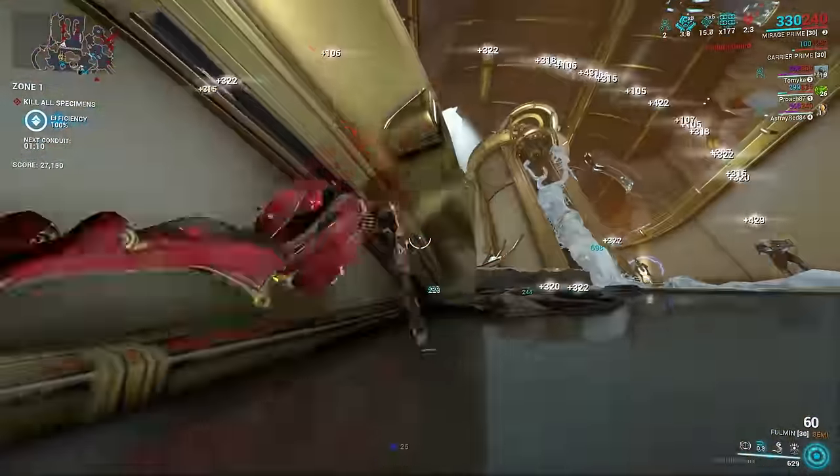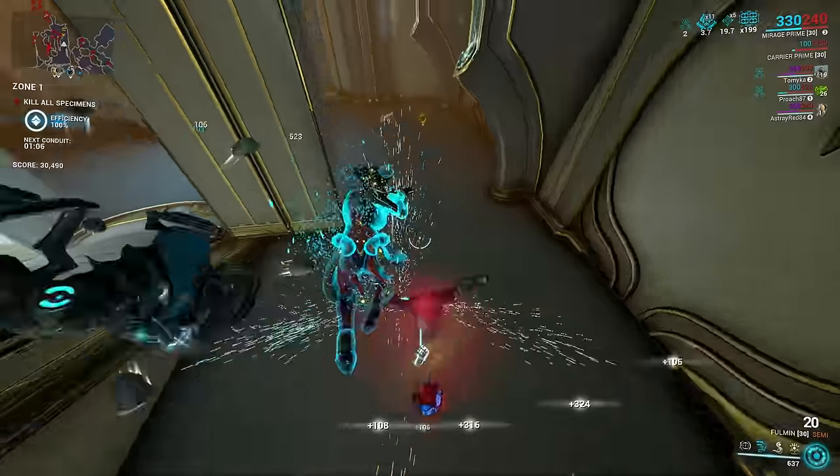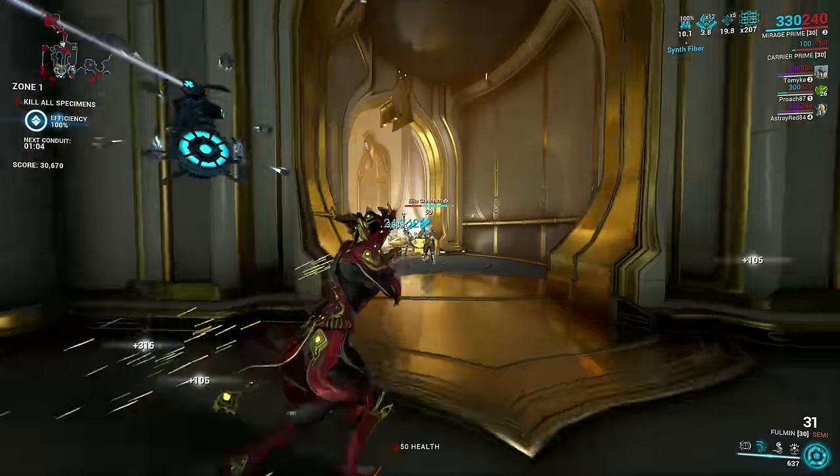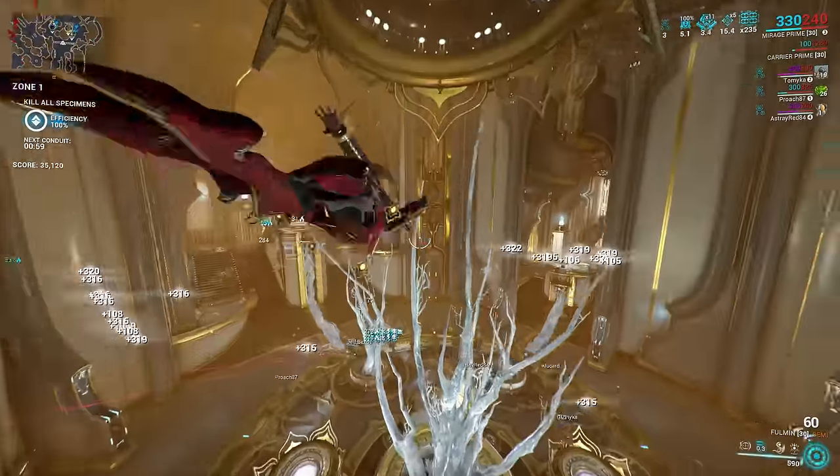The upside of lower levels means that the only defense you'll need for this build will be Rolling Guard. For this build, if you want to skip the one forma on Mirage Prime, you can drop Power Drift. For Normal Mirage, she'll need at least two forma.